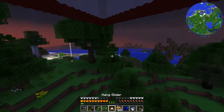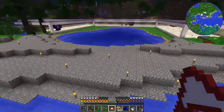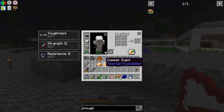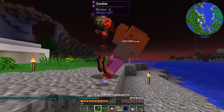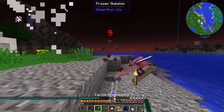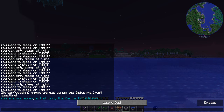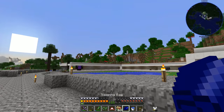We need to get back to our base area. We have a sleeping bag, so we just need to get somewhere without mobs and sleep through the night. There's a zombie and a frozen skeleton. Our cactus broadsword dinged. So we have slept through the night.